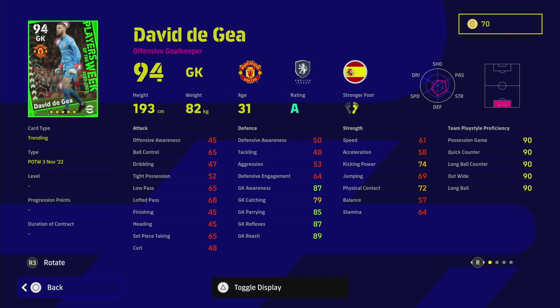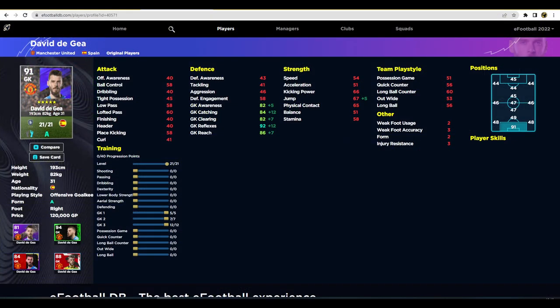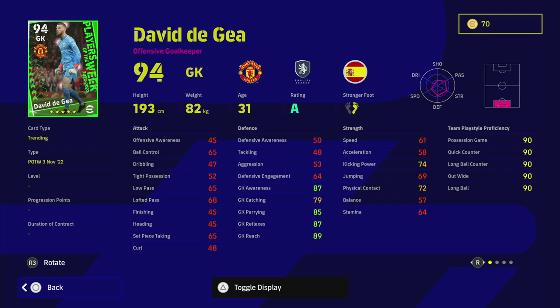Looking at Gaya on eFootballDB — he's an intriguing goalkeeper choice. He's got low punt, high punt, and standard form. The biggest concern is that his reflexes need to be higher since he's a reflex goalkeeper in real life. His standard version is actually better than this card — we've put 92 into reflexes with the rest in the low 80s and goalkeeper reach in the high 86s. This card's 87 goalkeeper reflexes is quite poor, though the trade-off is instant team play style proficiency without needing to spend coins or training points.